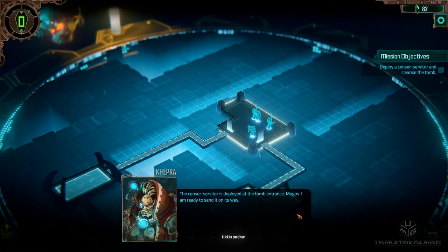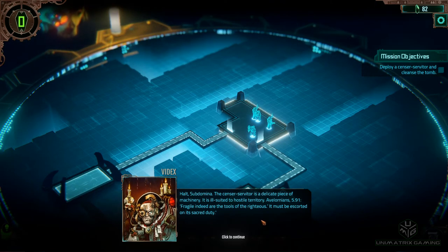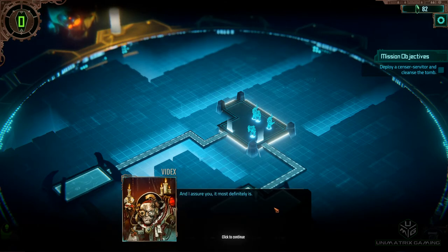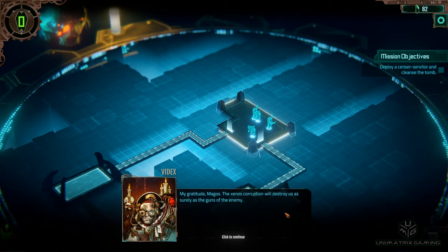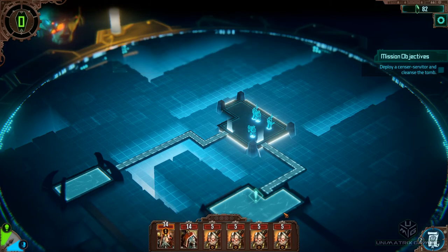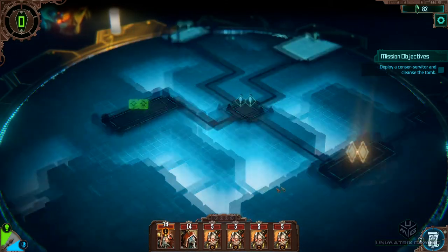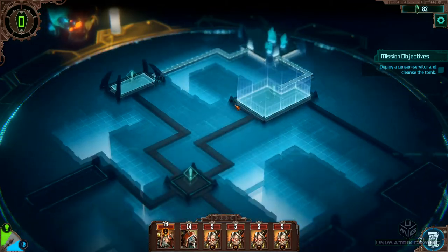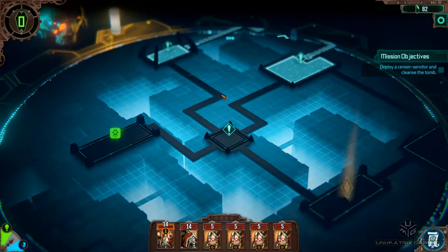This mission looks like we're escorting a sensor servitor — got to get it into position. All these missions give you an objective to deploy or escort something, but you never see the unit you're escorting. Looking at the layout: we've got a one-diamond main mission room and a glyph room. Counting the rooms — one, two, three — you always want to try and take the shortest possible route so you don't get extra awakening levels.